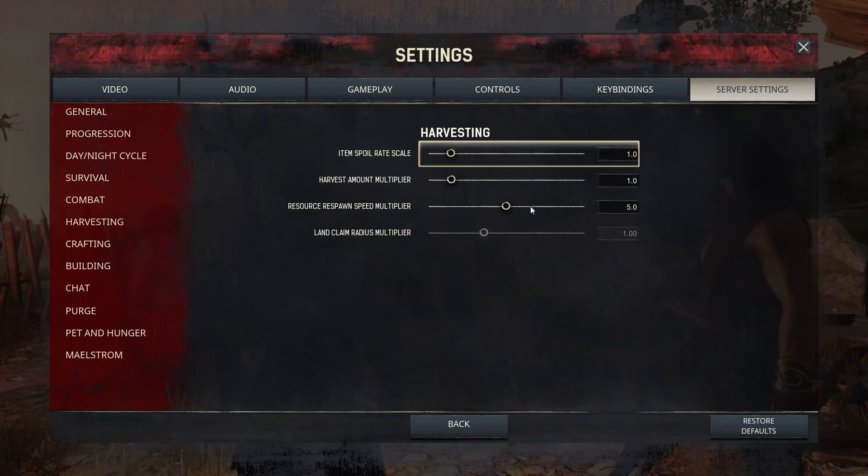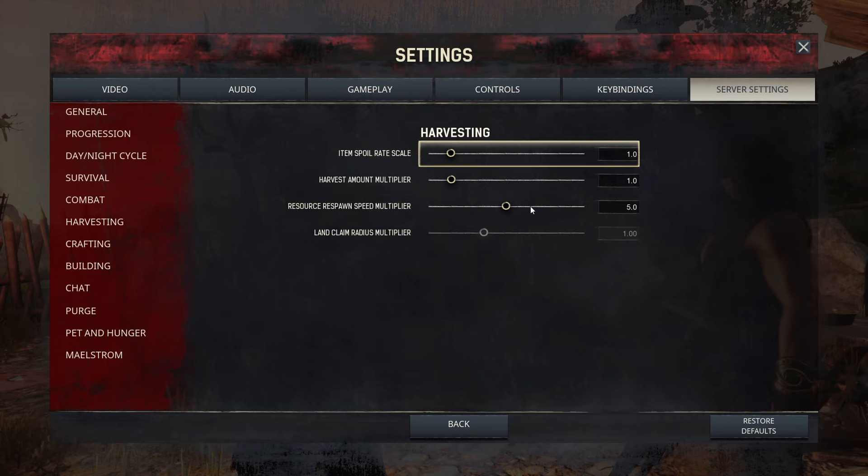Land claim radius multiplier doesn't matter since you're playing single player. Crafting: crafting time multiplier — leave it at 1. You craft stuff plenty fast as it is. If you want to bump it up, fine. Thrall crafting time multiplier — this is how long it takes for a thrall to become a follower in the wheel.